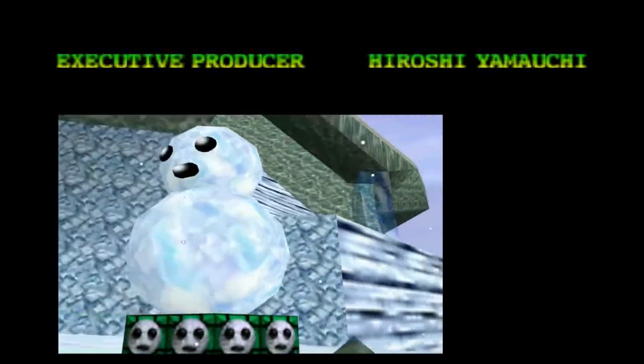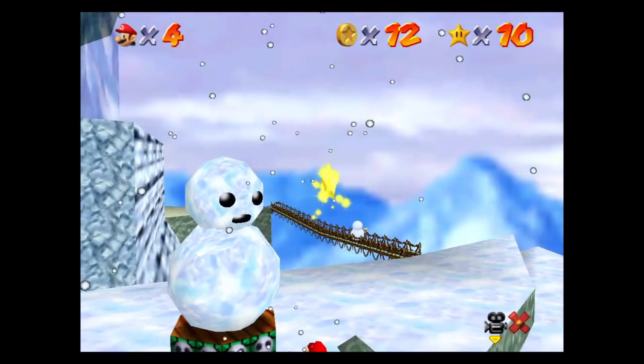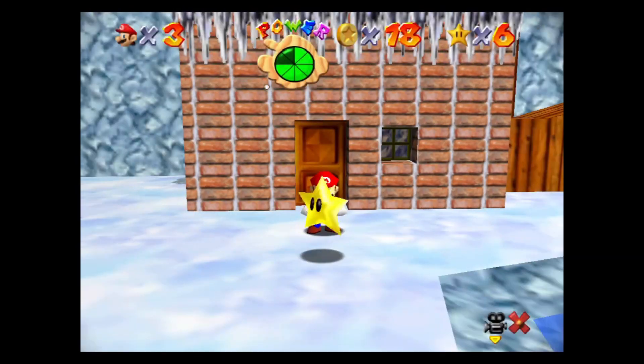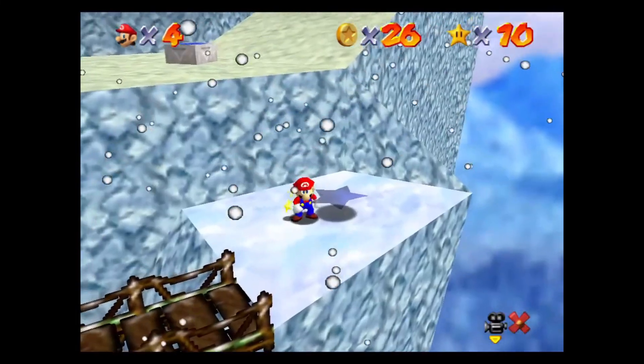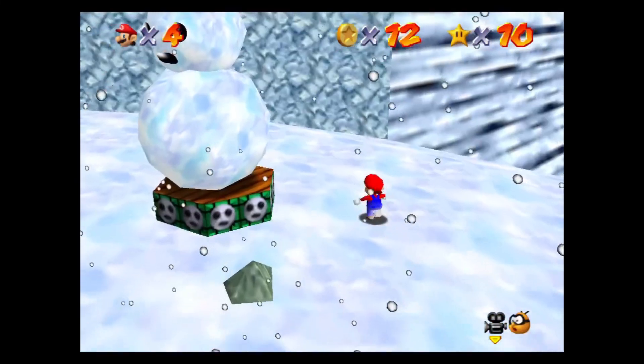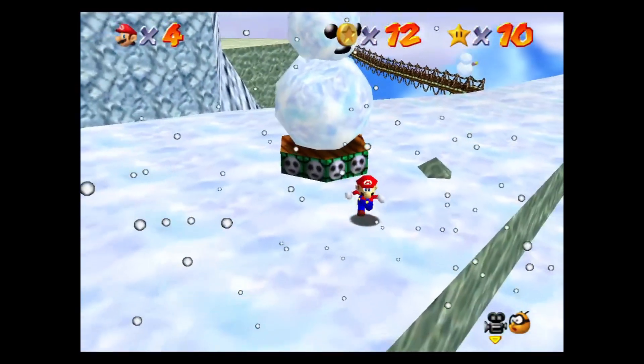We can see the completed Snowman in Cool Cool Mountain, which not only indicates that Mario collected 'Snowman's Lost His Head,' but also four more stars: 'Slip Sliding Away,' 'Little Penguin Lost,' 'Big Penguin Race,' and 'Frosty Slide for 8 Red Coins.' This is because the game requires you to collect those four stars before the snowman body spawns for the fifth star.